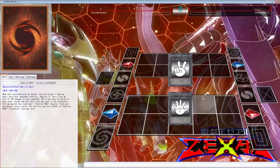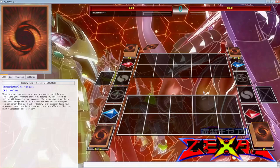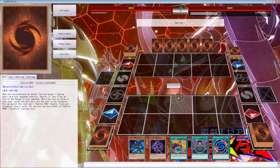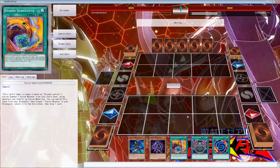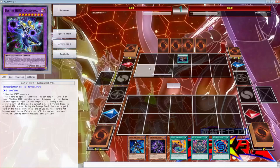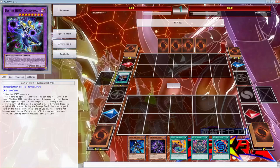Here we go against Bread Box TV. We lost rock paper scissors and are going second. We open up pretty well — we have Pot of Avidity which we can activate first turn, Fusion Substitute which we can also activate first turn if we really felt like it. We can use Vion and... wait, we're playing against the same exact deck!